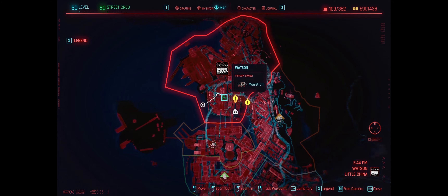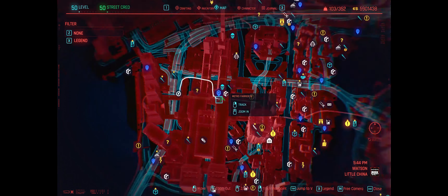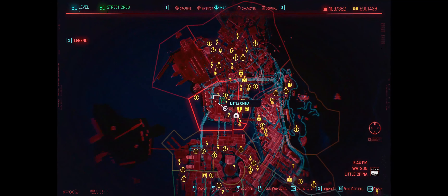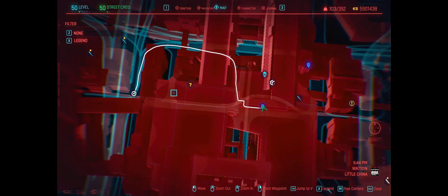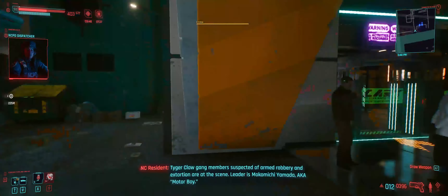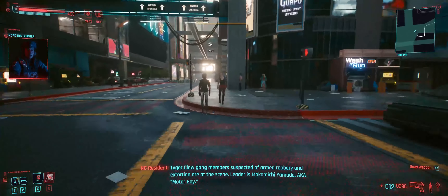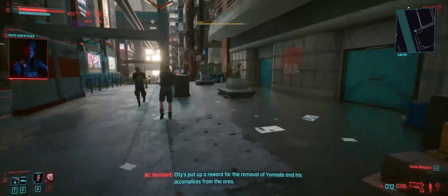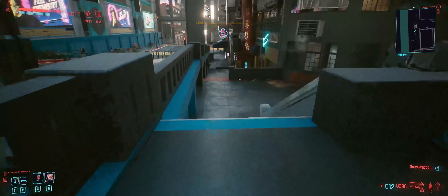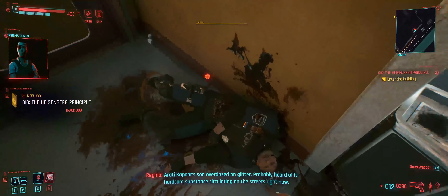Next let's look at the pants. You want to go to Boston Little China and fast travel to this metro point. It might not show on your map if you have not been nearby the station. Once you're there, just go left, keep going straight, then go down the stairs and the pants will be on your right. Save and load the game if you want a perfect one.